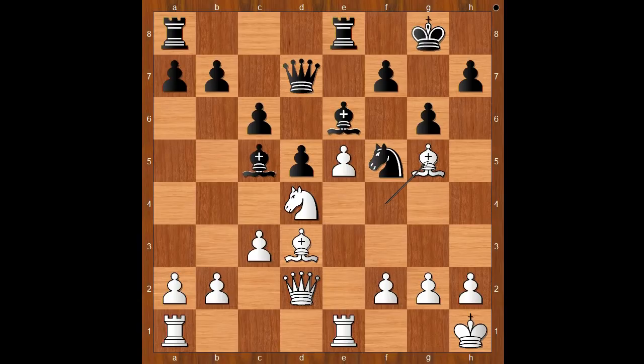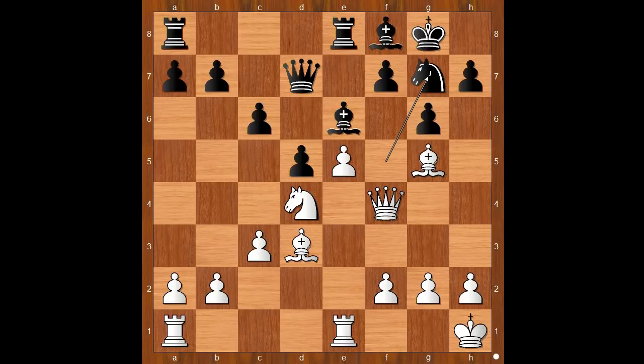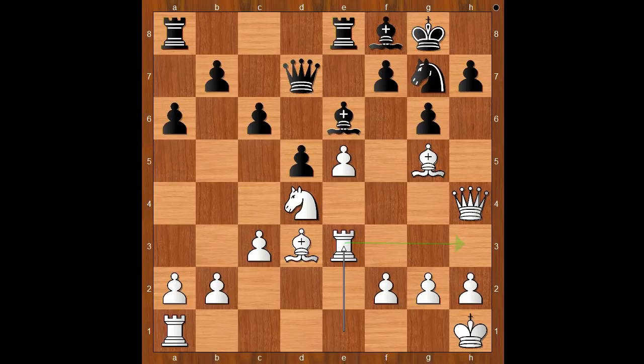Bishop to g5. White would love to play bishop to f6, queen to h6, queen to g7, checkmate. Bishop to f8, queen to f4, knight to g7, queen to h4, a6, rook to e3 — intending rook to h3.